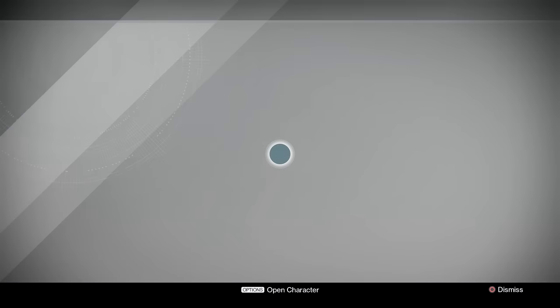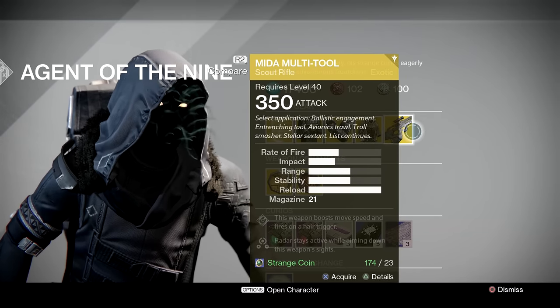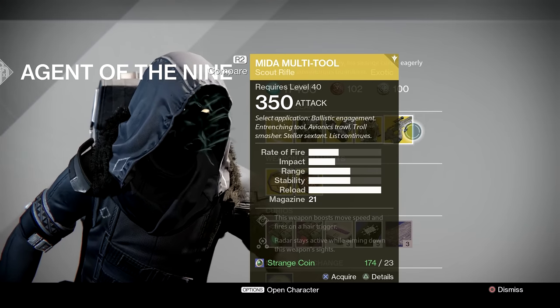Sharp intake of breath. We've got the Multi-Mider Tool. This is probably one of the best scout rifles in the game, in particular for player versus player in the multiplayer area.